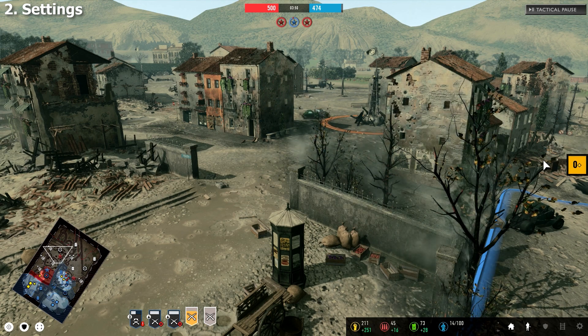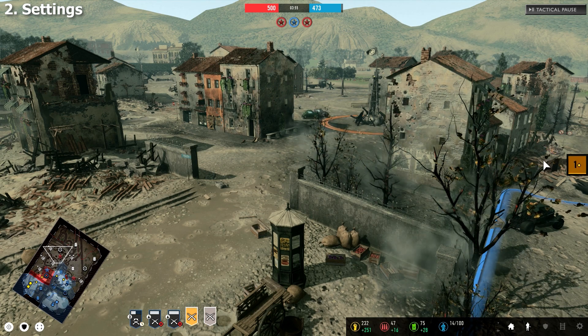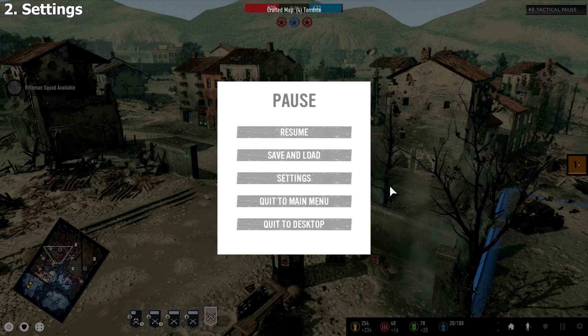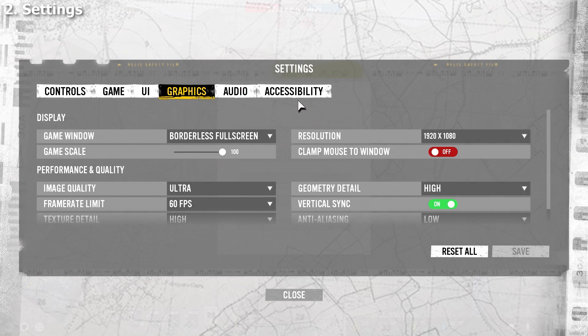Now onto the in-game graphical settings. It took quite a few attempts for me to find the correct settings to play the game smoothly, and you may have to tweak things in order to find the best setup for you. You can actually change and play around with the graphical settings whilst you're in-game, so I'd recommend loading up an AI game and playing around to get the best fit. These are my settings which allow me to play a smooth game with decent enough graphics, and it may help some of you if you're struggling to improve the frame rate.